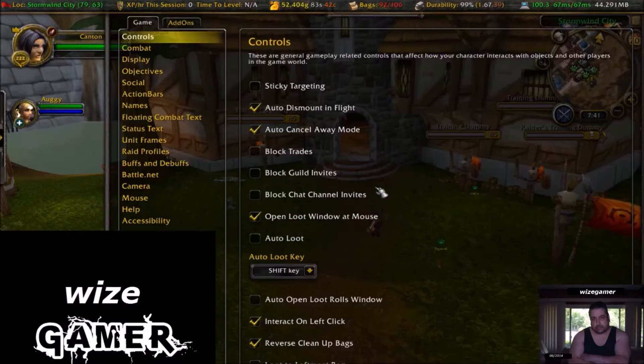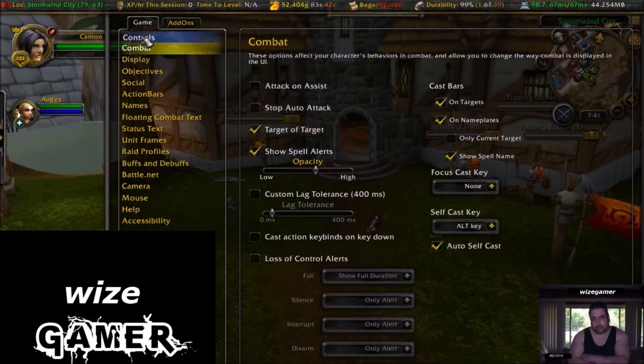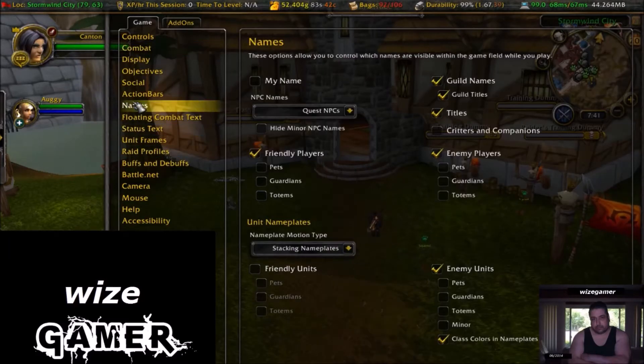Another few things you want to go over too: in Interface settings, Target of Target is a good one to have checked off. And another thing is also Names.